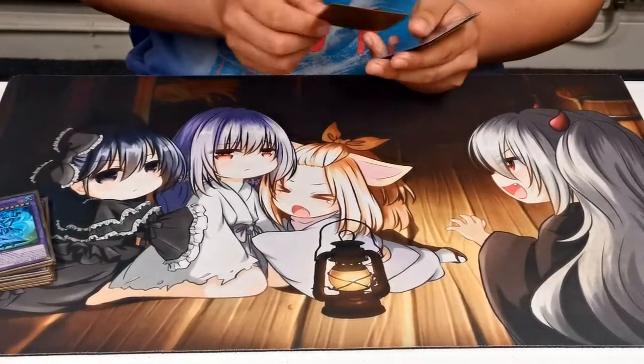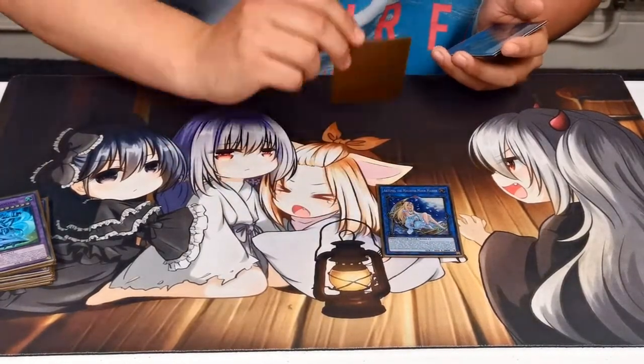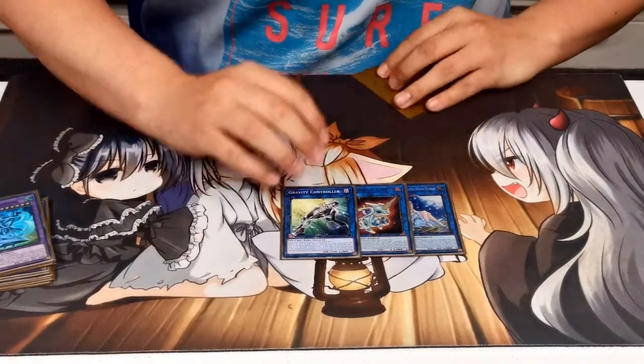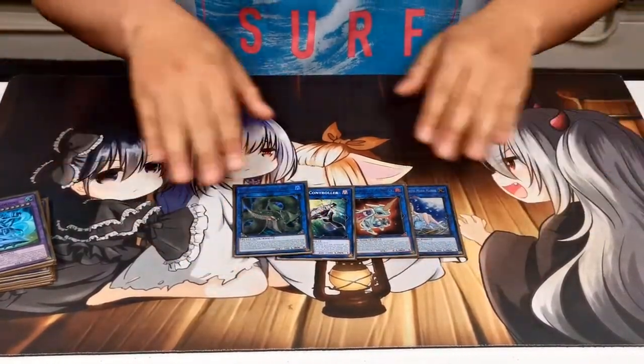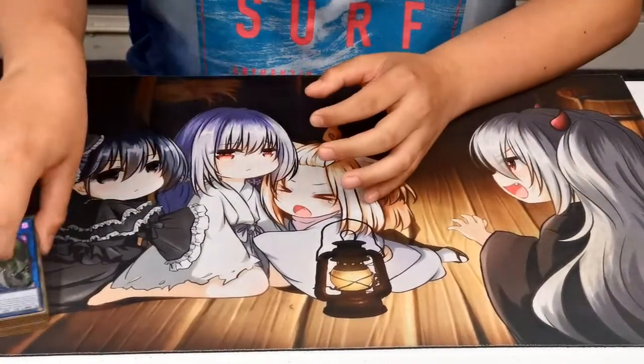Going into the link portion of the deck we are playing one Artemis, one Almiraj, one Gravity Controller, and one Verte Anaconda. That's it for the extra deck.